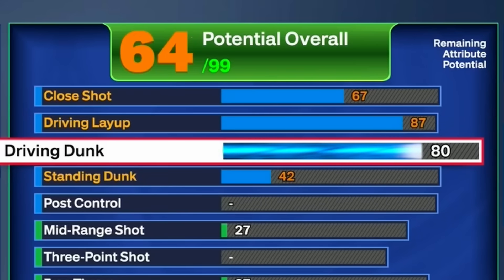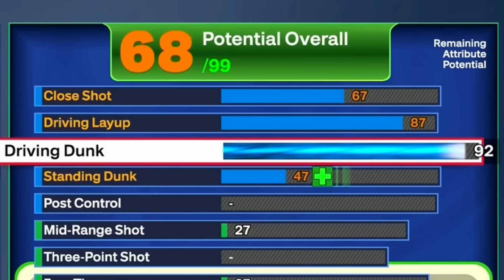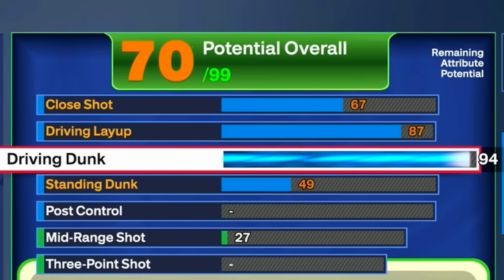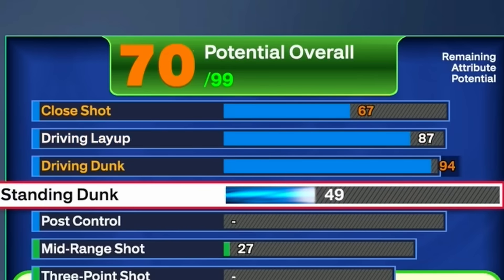For driving dunk, put that all the way up to 94. Look at the badges: gold Posterizer, Hall of Fame Slithery Finisher, gold Precision Dunker, Hall of Fame Bunny, Hall of Fame Spin Cycle, and Hall of Fame Two-Step. At 94 driving dunk you get literally every single contact dunk in the game except the last one. Your standing dunk is naturally at 49 — you can't lower it or it'll bring your driving dunk down, but at 49 you still get a lot of standing dunk animations.